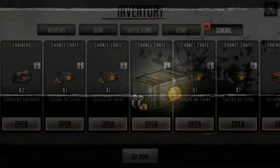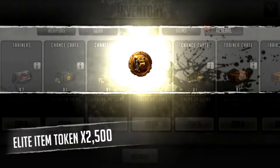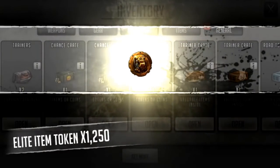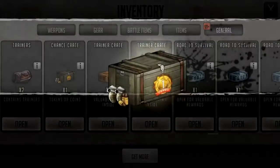I'm gonna open these five chance crates - give me some coins and I'll do one pool. Another 10,000 five star tokens. 2,500 elites. 1,200 elite item tokens. 2,500 five star. Come on, give me the coins.